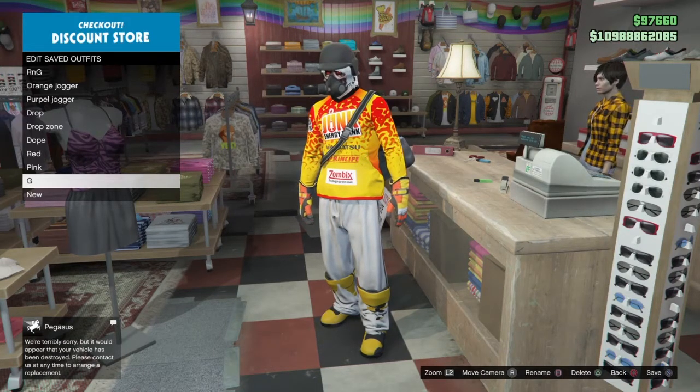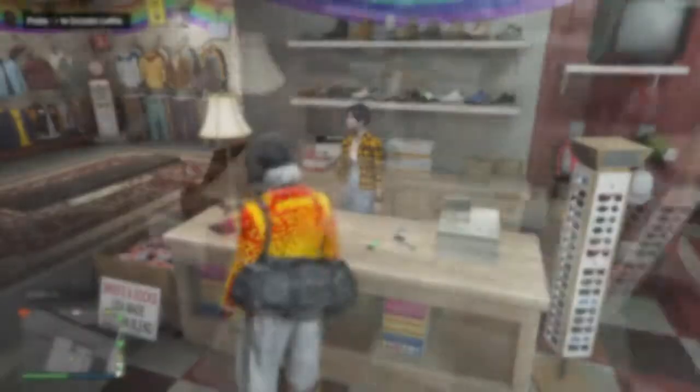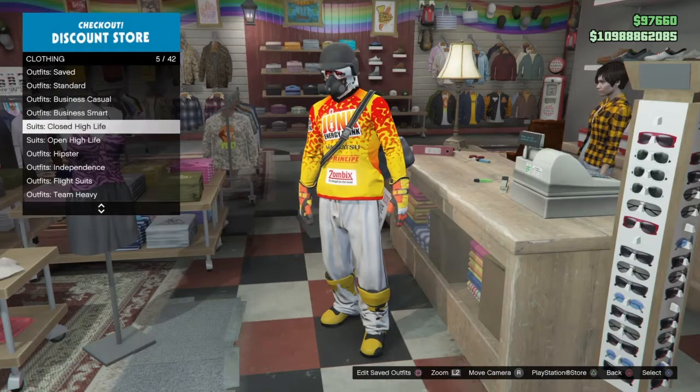Now go over to flight suits and equip the black flight suit. Once you've equipped the black flight suit, you need to go to the strip club.